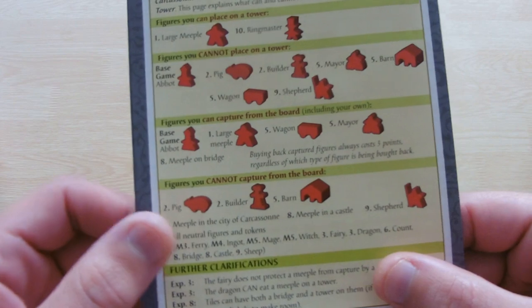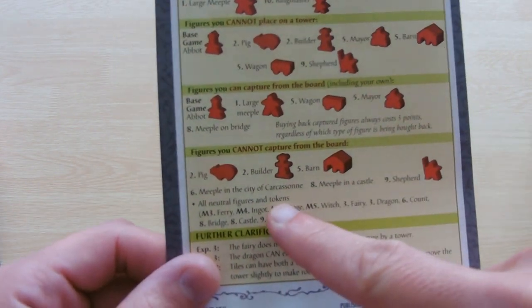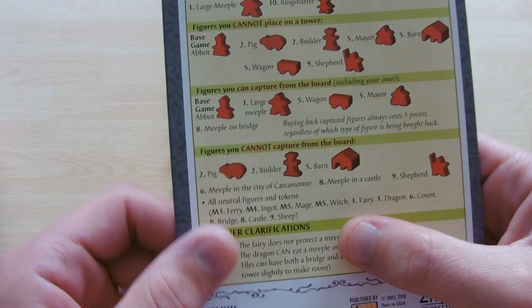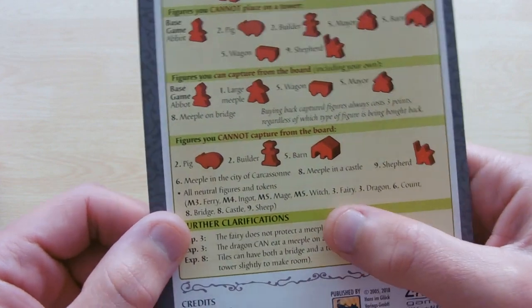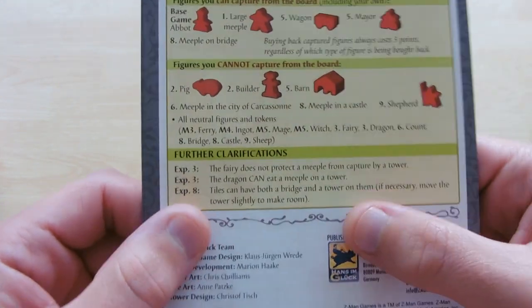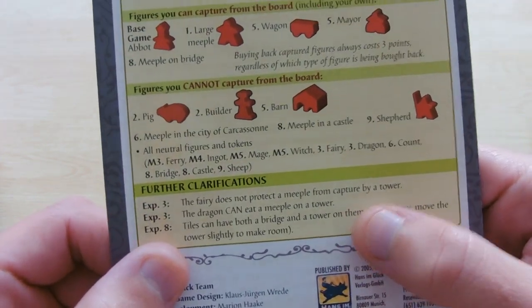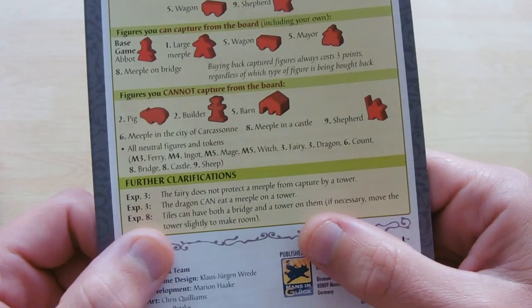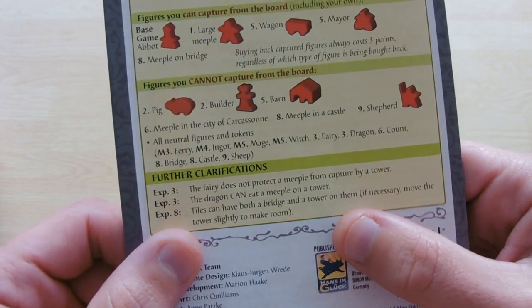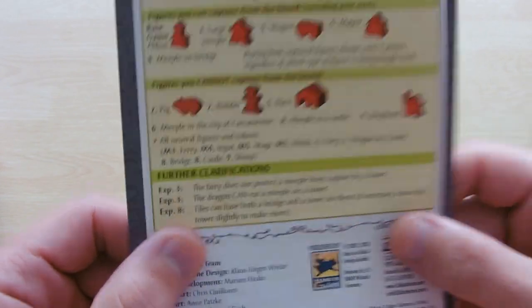Meeples you can't capture from the board are the pig, the builder, the barn, the shepherd, the mayor of the city, the cart of Carcassonne, a meeple in the castle, and neutral tokens such as sheep, bridges, and items like that. Other rules for other expansions: expansion 3, the fairy does not protect a meeple from a tower being captured; the dragon can eat meeples on a tower. And expansion 8, for tiles that have both a bridge and tower on them, you just move the tower slightly so you can fit a bridge on the same square.